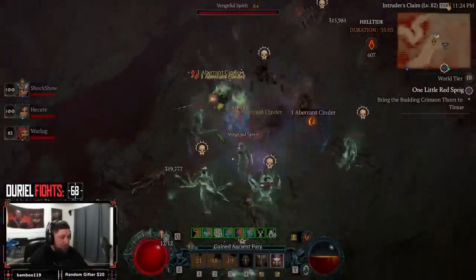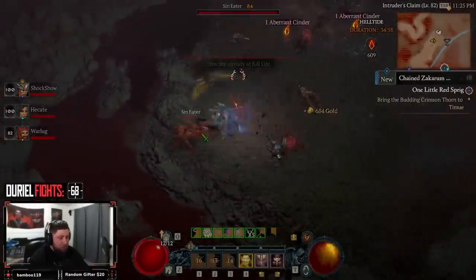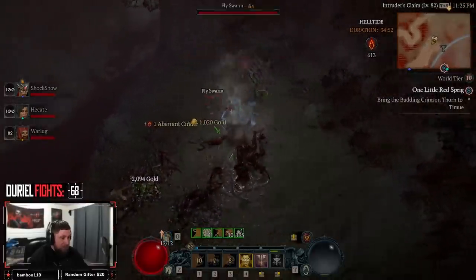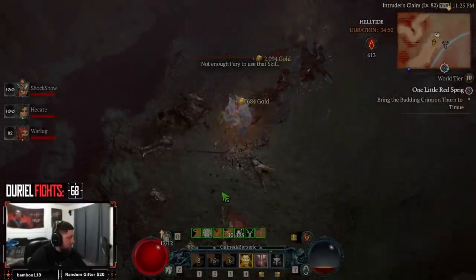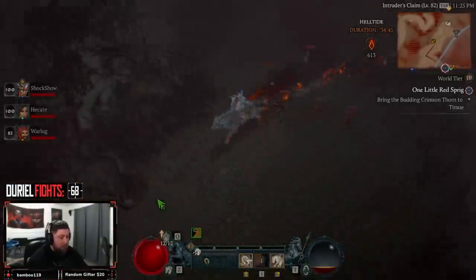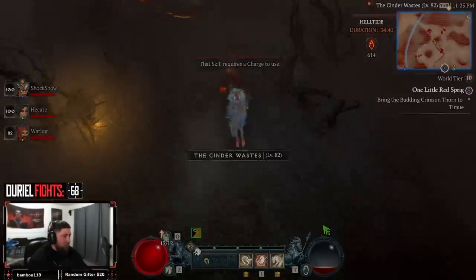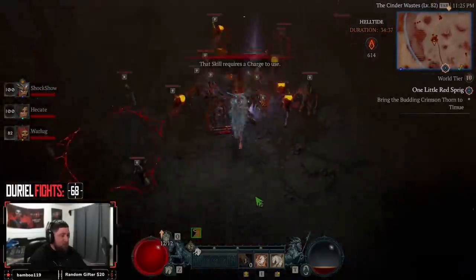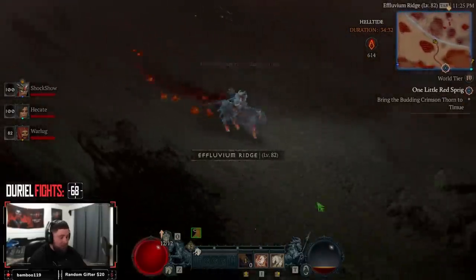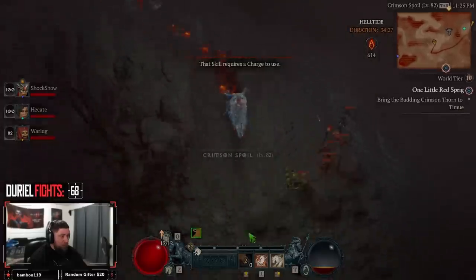Let's kill these guys real quick — Barb at 82 just absolutely slapping. Side note: barbarian is literally the best class in the game, and then it's ball sorceress. The chest actually moved so it's right down here. I was reading the mystery chest — wrong area. The map shows a different color for the living steel chest.